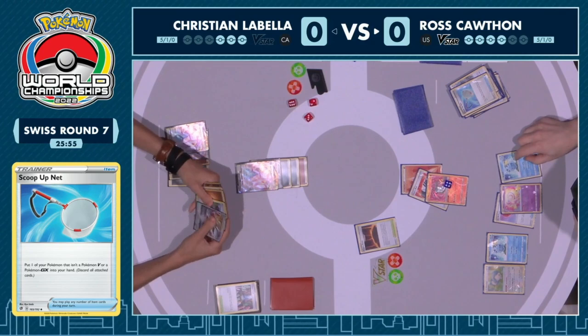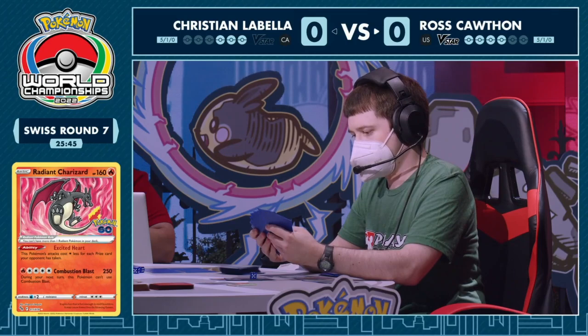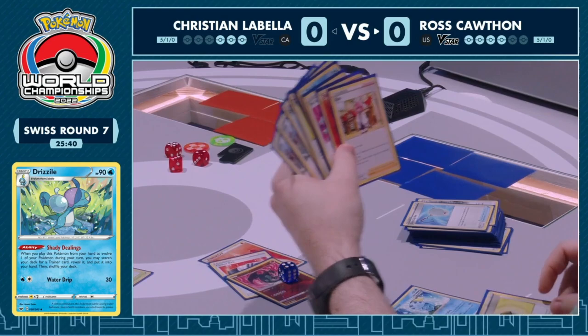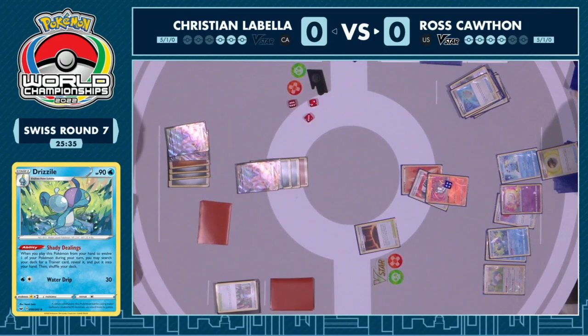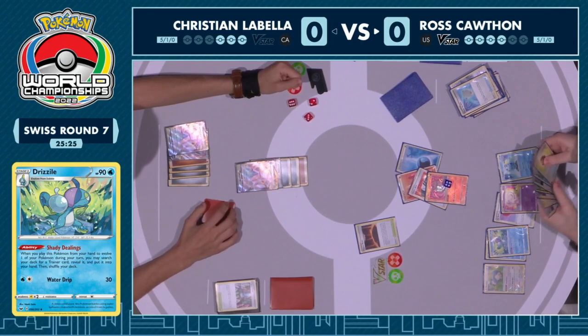This could be a situation for Christian where you look at it and say, I don't think I can really lose this game. So if I make this one take as long as possible, it only benefits me — I don't need to attack and take the knockout. Even though if Christian attacked there, I think you would just get three uncontested prizes. There's no way Ross can get four prizes in that time frame. But maybe you want this game to take a little more time, and you don't want game two to finish.